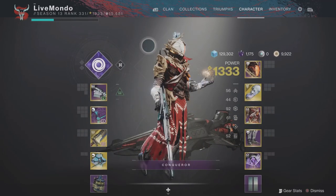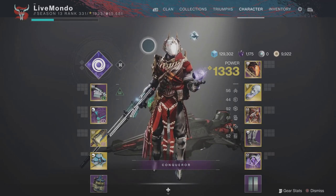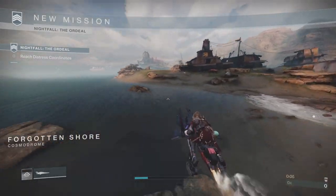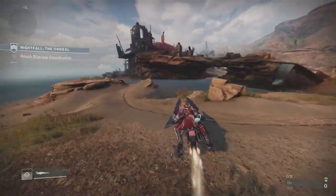I've got ammo finder and scavenger for the weapons I'm using. I went with the Deep Stone Crypt sniper — you can mix and match the bow and sniper combinations. The Adored has Vorpal Weapon on it as well, so you can use that coupled with a primary bow. I chose this because I'm very comfortable with a sniper.